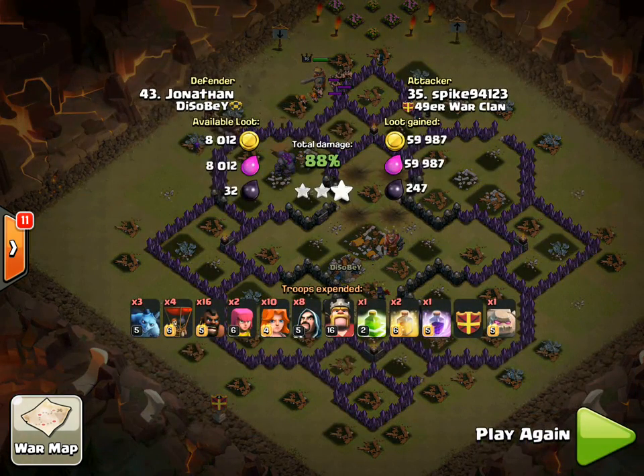Just think about that during your attacks. I like the valk hog strategy — they're good troops to play off each other, and if you can have them meet up in the core, that's ideal. Hope you guys like this short video, I'll see you guys later.